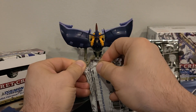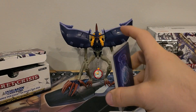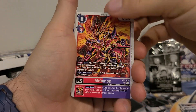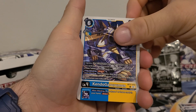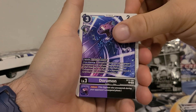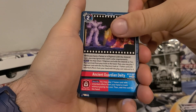All right, third pack — let's see if we can pull some good stuff. We got the Ark, Aldamon, Lobamon, Renamon, KendoGurumon, Lokamon, Dorumon, Rhythm, Willis, Ancient Guardian Deity.